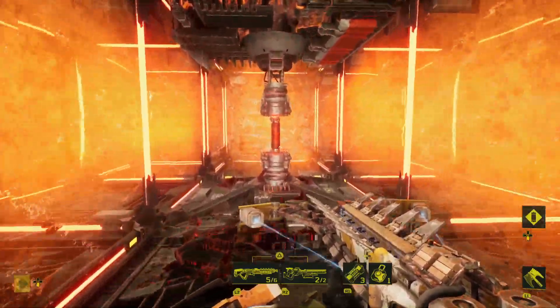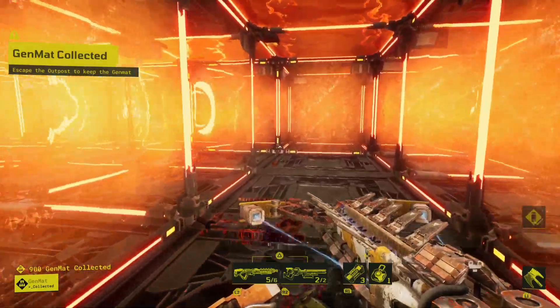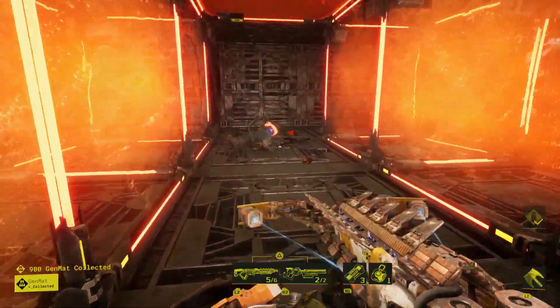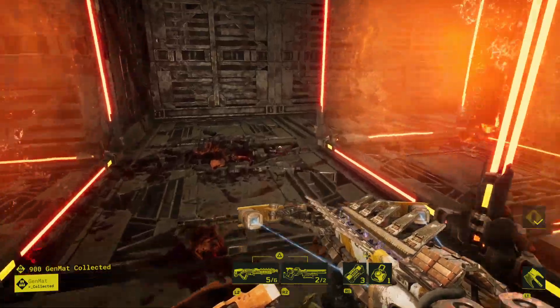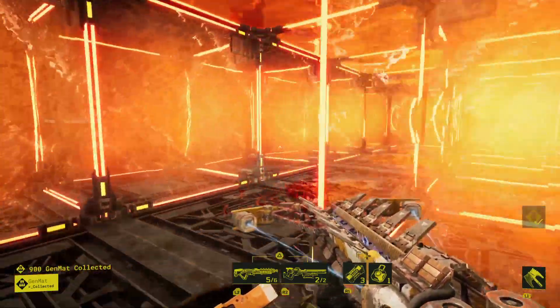We're going to grab the gen mat and we're going to see what happens with this base. I'll start walking through here. We can't grapple anything — well, we can grapple the floor. And these exploding bodies are going to fall and kill us. Like I said, I would have wanted it a bit longer and you can make it as long as you want. The thing with the bodies is you can't slash them, you can't destroy them.